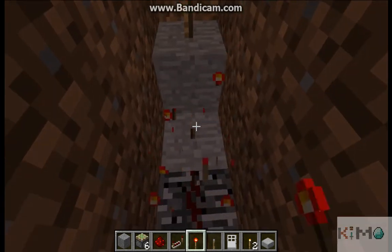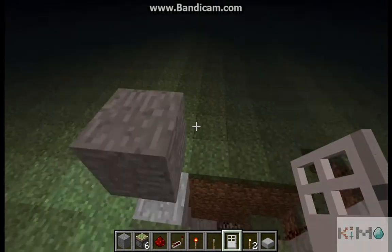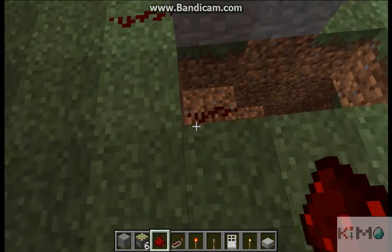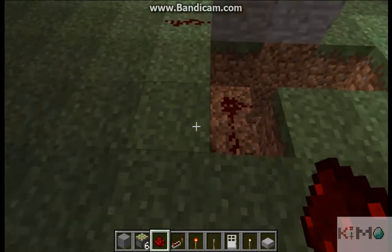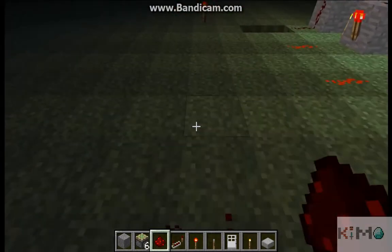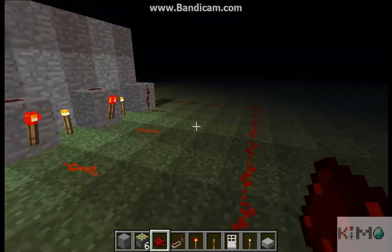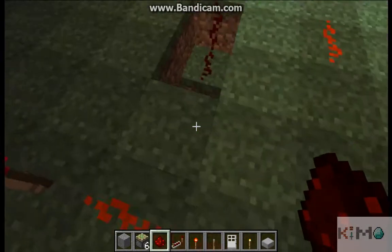Red torches — two exactly. You build like this, two red torches. Now you need some pistons.